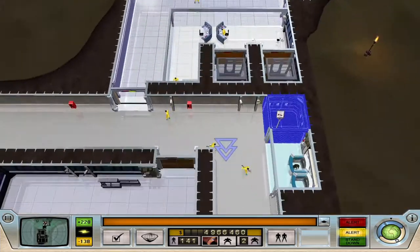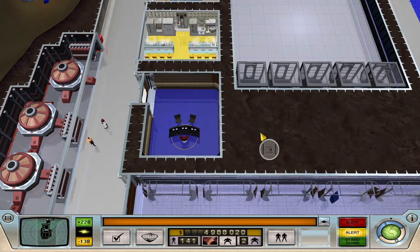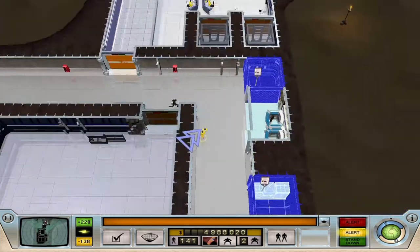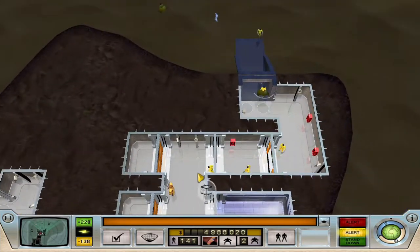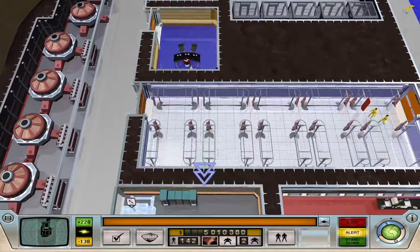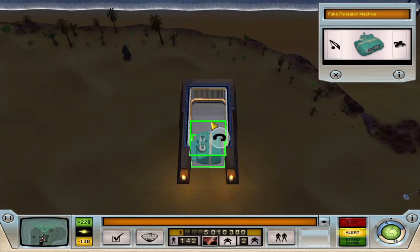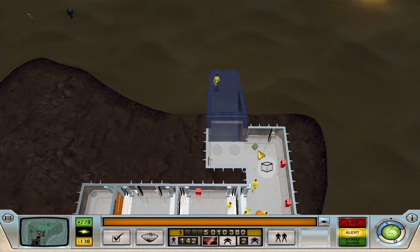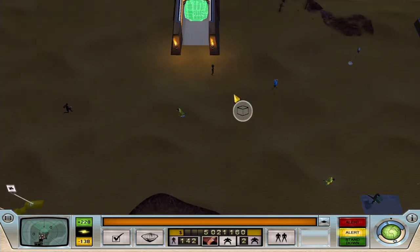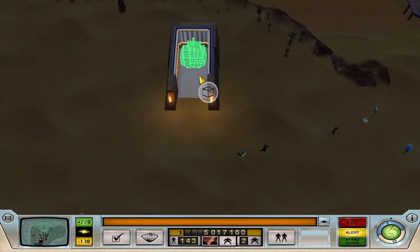Now we've done the bit with the important mission with all the crime bosses, so our lady can go back into there. What's happened is that the fake research machine was stolen. The people who stole it decided to come into the base. Since nobody's allowed in the base, they all got murdered horribly and dropped the fake research device. So we need to put the fake research device back there so somebody will steal it.